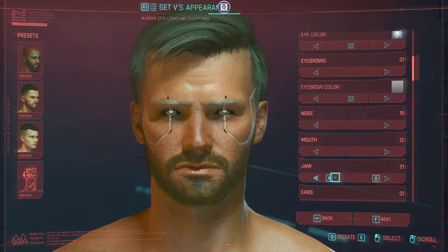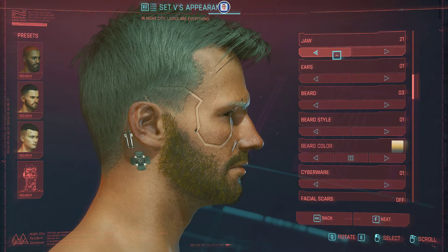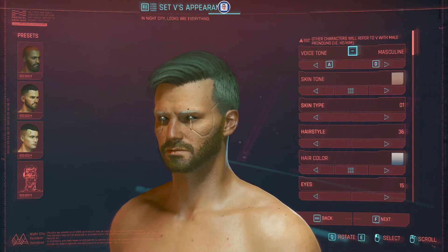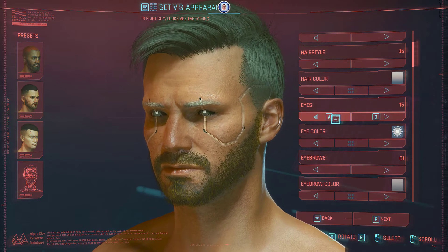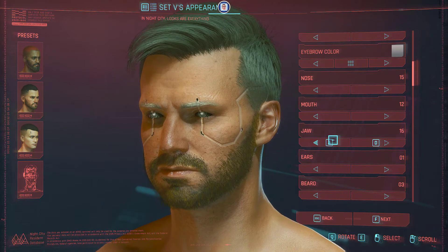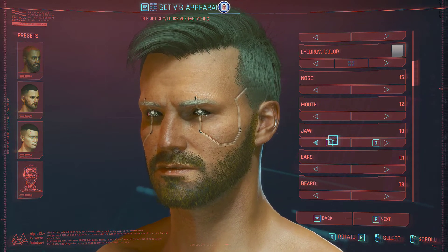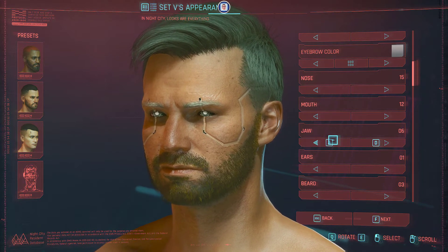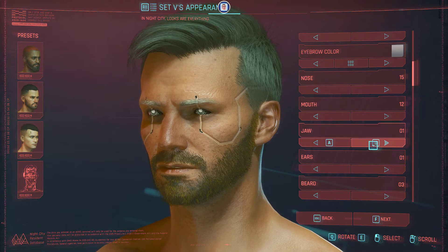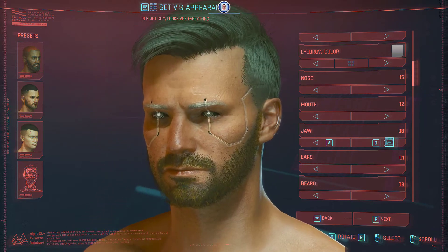Let's go to the jaw. When you do a full rotation it zooms out, which is not ideal, but let's continue. Select whatever you want for the jaw. I get a bit lost with all these options so I have to do some extra cycling — sorry, I hope you don't mind. For me I think I will go with this one — yeah, this one seems okay.